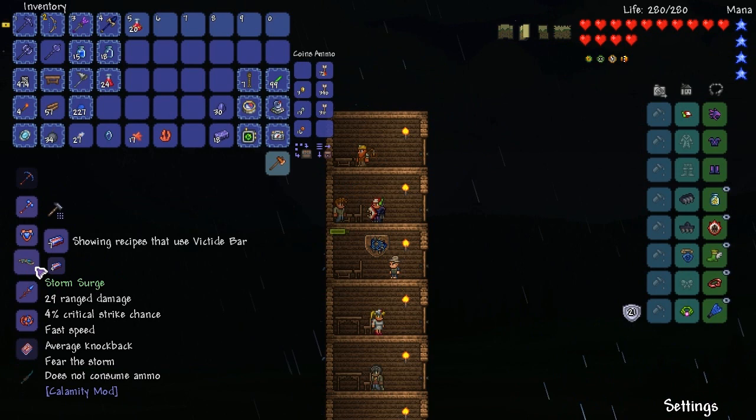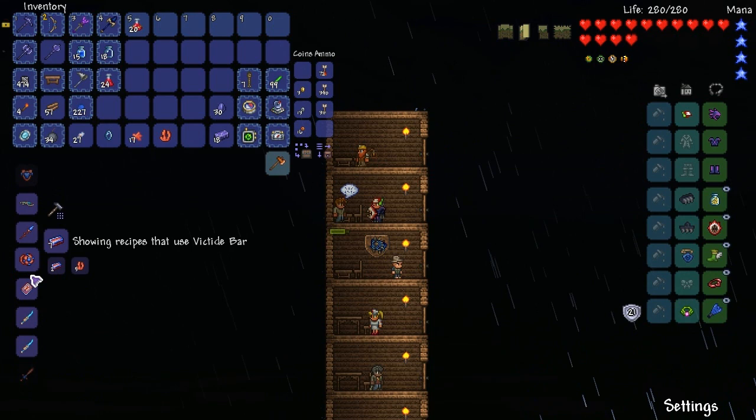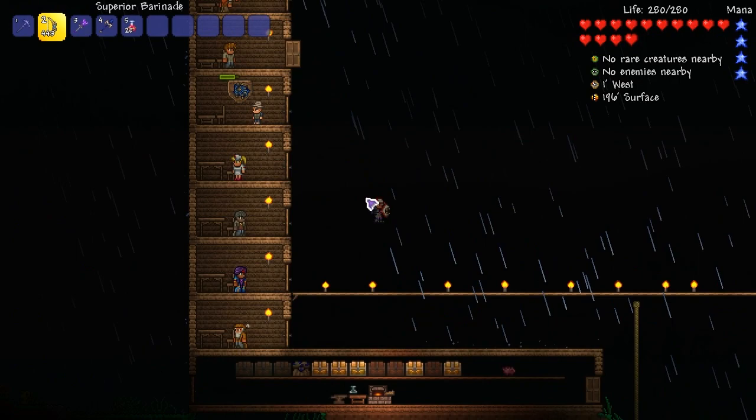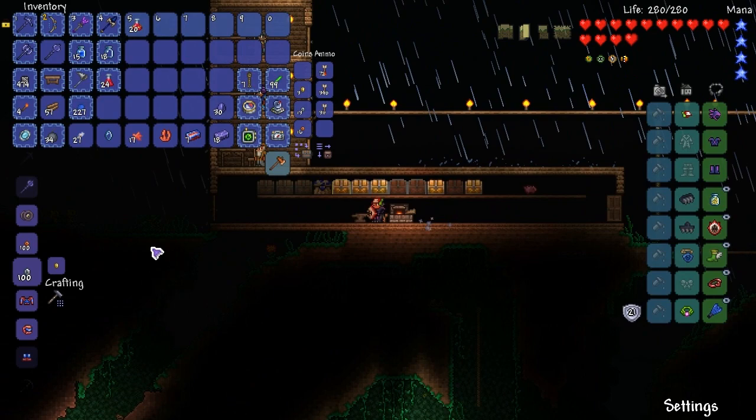I'm not actually going to craft the armors because I don't think they're going to be 100% useful to us. The things I want to look at are the yo-yo, the book, and the sword. That's actually perfect - we can do all of that today. Maybe. Let's have a little look.